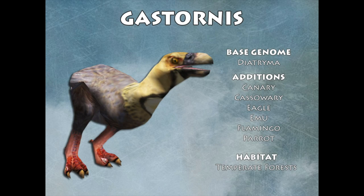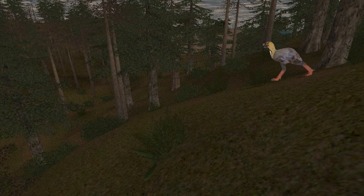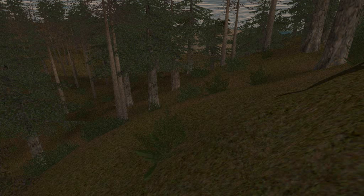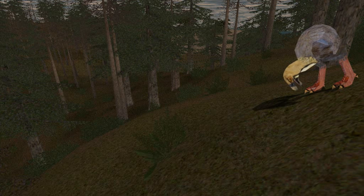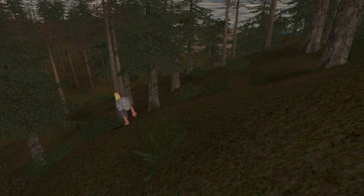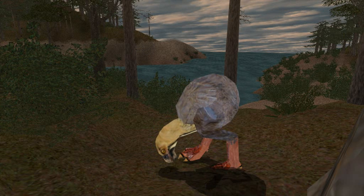And now for our local predator and frequent pig hunter — Gastornis. This big bird is a personal favorite of mine. Our boys in the lab had a lot of fun putting him together. He's got a bit of canary, a bit of cassowary, a sprinkle of emu, a dash of parrot, a peppering of eagle, and a lot of diatrima. The terror birds on this planet are usually pretty bulky, and we wanted to make sure our Gastornis packed plenty of bulk with some dazzling colors. They make for a great full body mount, if you can make it back alive with one.